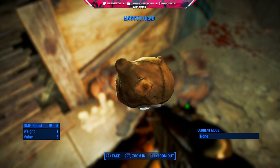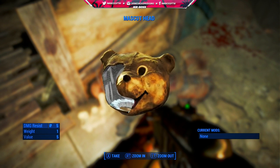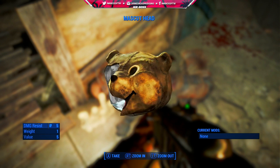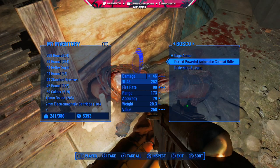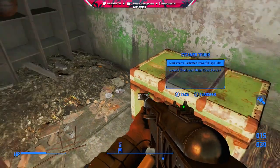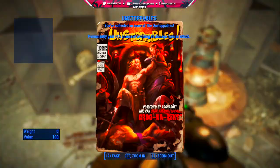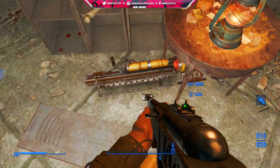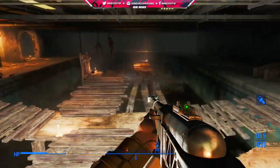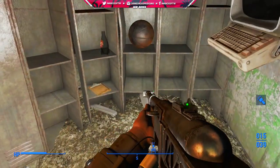It doesn't seem like it would be a rare item, but it turns out it is. When you click on it, it asks you if you want to look into it further, which indicates this is a legendary item — I thought that was pretty awesome. There are also a few other goodies Bosco is hiding: a Fat Man, a steamer trunk with a bunch of other goodies, and a magazine that I definitely recommend taking. So even if you didn't want to come here for the mascot head, there's still a ton of stuff to get.